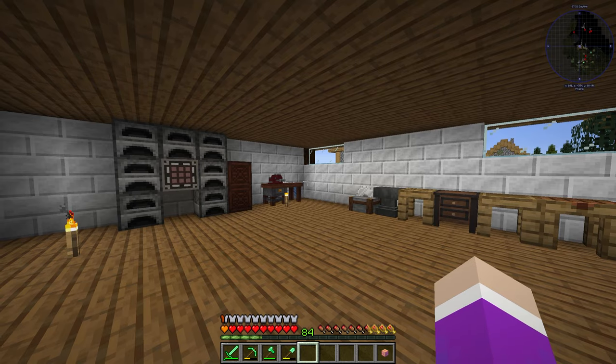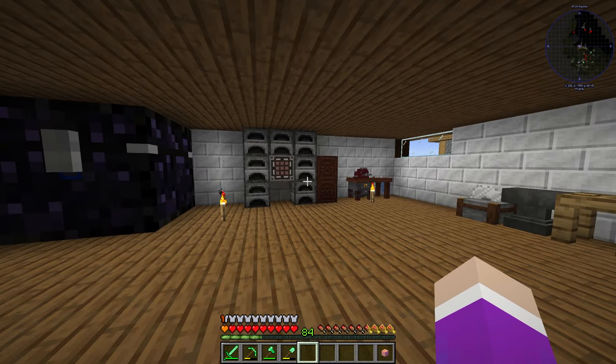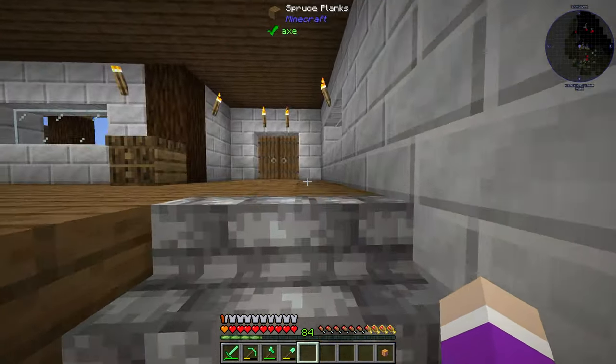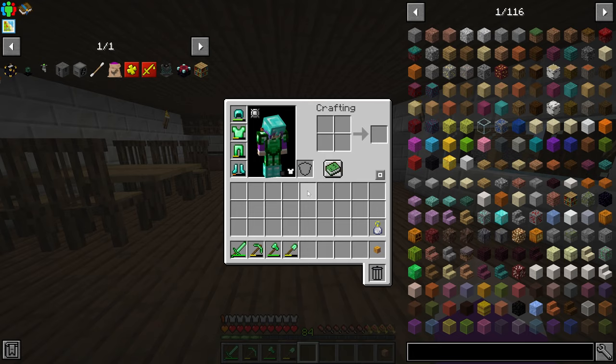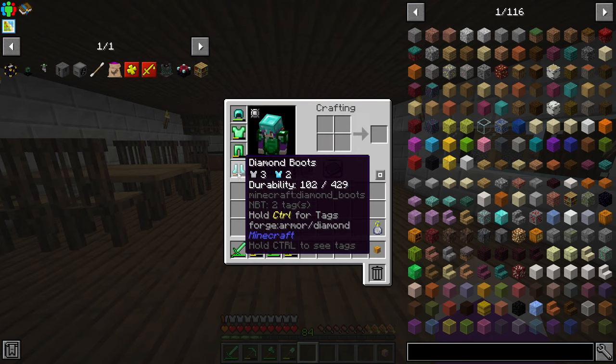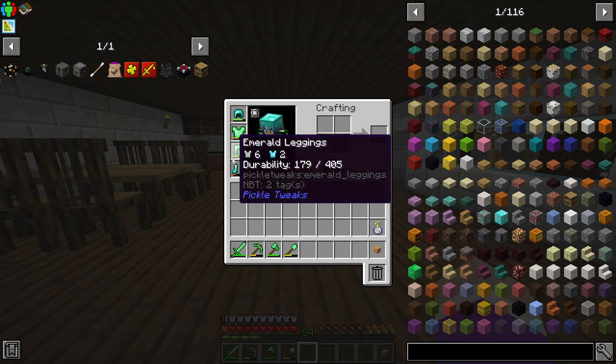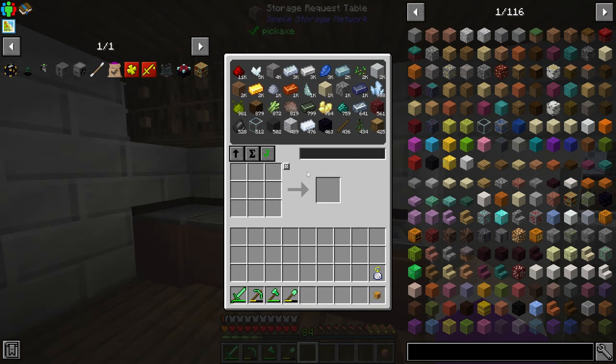Today we are going to be doing some enchanting and setting up some mob farms. I need to upgrade my tools and get at least some fortune, sharpness, and more protection on this armor. You can see I've been through a lot already - my armor is pretty brutalized at the moment. So what we want to do is make ourselves an enchantment table.